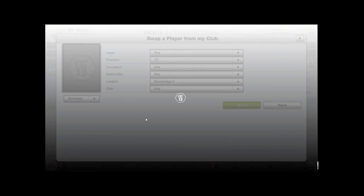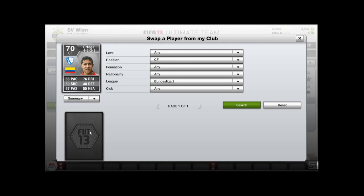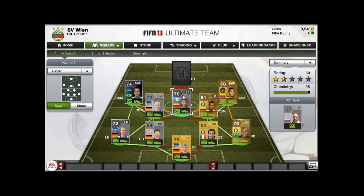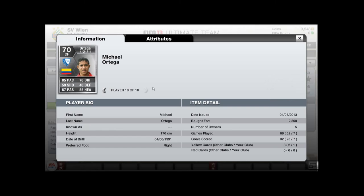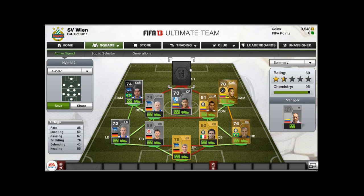At centre forward, my favourite player on the team, is Ortega. He has 5-star skill moves and 7 goals and 7 assists. He has a 3-star weak foot which is not bad at all. His 59 shooting felt more like 70 — he was always banging in goals. I paid 2.3k for him.